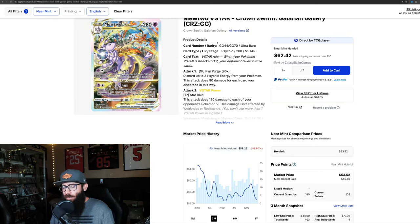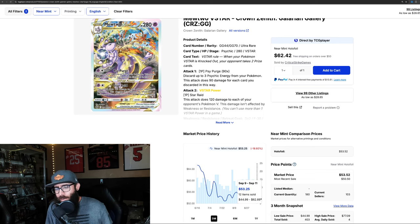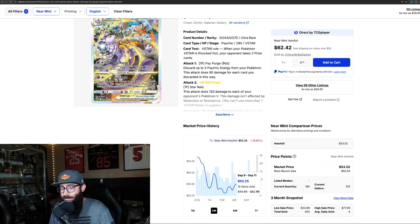Next up we have the Mewtwo. This card - beautiful card, by the way - kind of Fighting Charizard vibes, doing like the Kamehameha. Looks cool. Down 18.6% - it's just free falling right now. Well, not free falling crazy - 18% is a lot, but it's from $58 down to $53. It looks real steep. Keep an eye on this card as well. This is a very popular card, extremely popular Pokemon. See when this bottoms out.